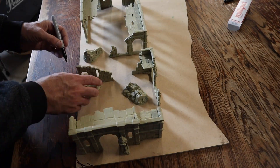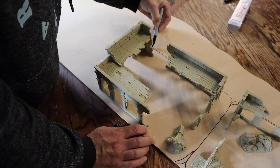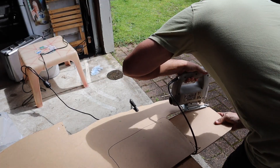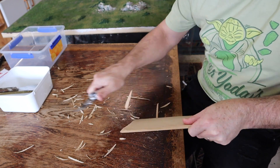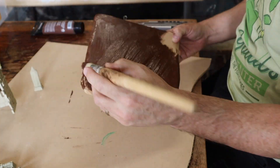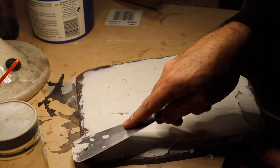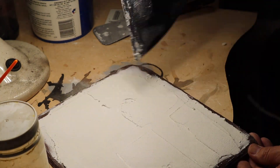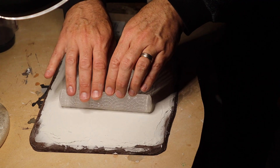First, arrange the ruins into a configuration you like, then draw your boundary — this is where you will cut. Be sure to leave space for a tapered edge and any debris you want to include. The MDF I used is 4.75 millimeters thick and is very easy to cut with a jigsaw. Next, taper off the edges with a sharp retractable blade, cutting away from you, to help blend the ruins into your board. Then spread polyfiller in a thin, even coat — roughly two millimeters thick — over the entire top of the base and use a spatula to smooth it out. I used the pavement texture rolling pin from Green Stuff World to imprint a stone pattern.